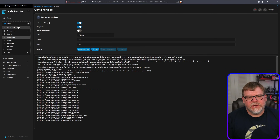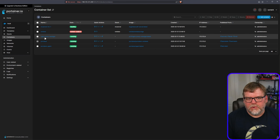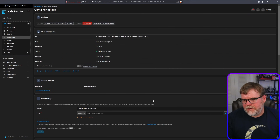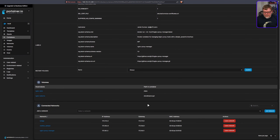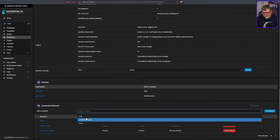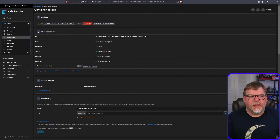Next, I'm going to join my Nginx Proxy Manager container to the same network as the Minecraft server. We drop down the network options and join 'mc-server_default'. Now both containers are on the same internal network.